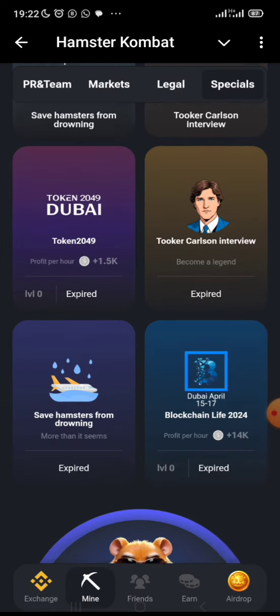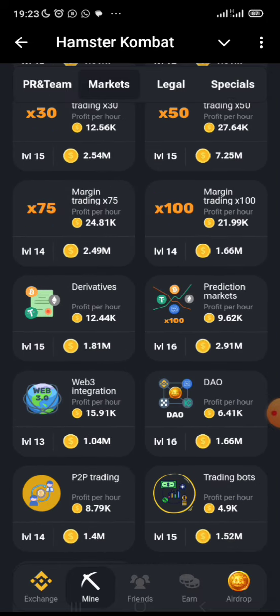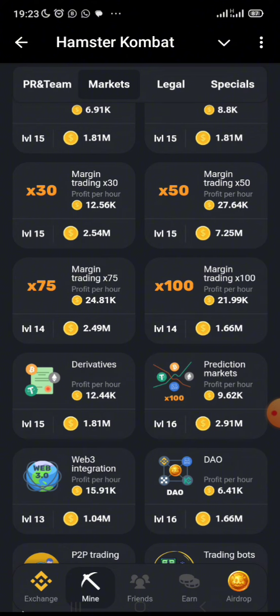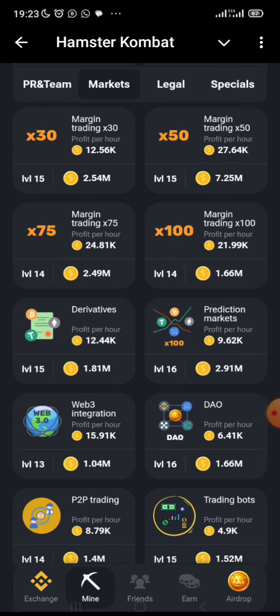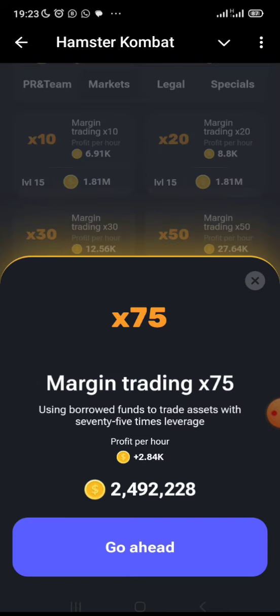You also have a new card section and missed opportunities. Then there's a market section where you can mine some good cards. The margin trading cards give you really good profit per hour. For example, margin trading ×75 gives you 2,084 profit per hour, and margin trading ×100 gives you 2,514 profit per hour.